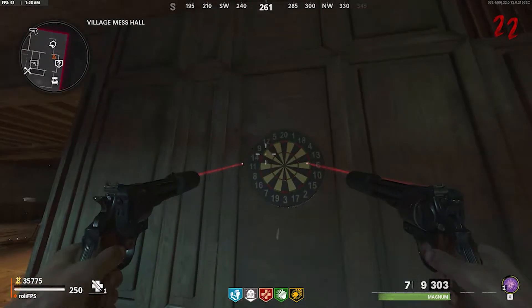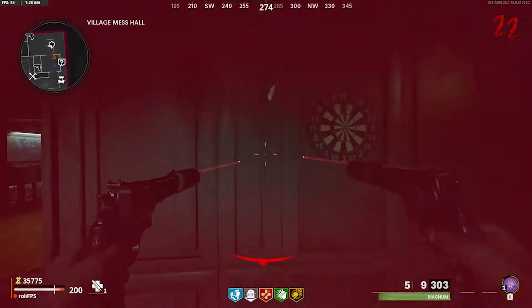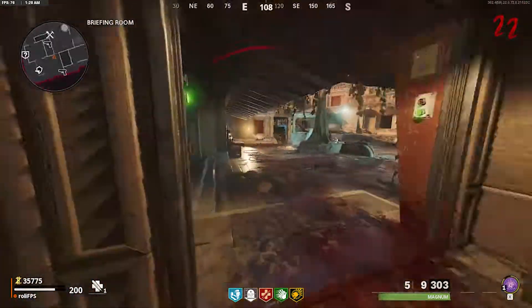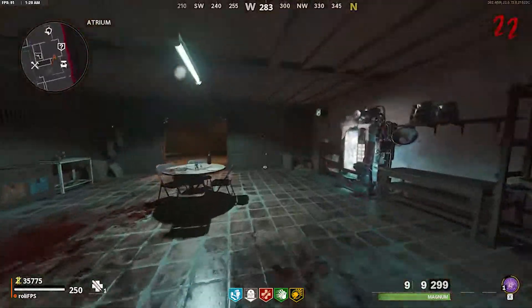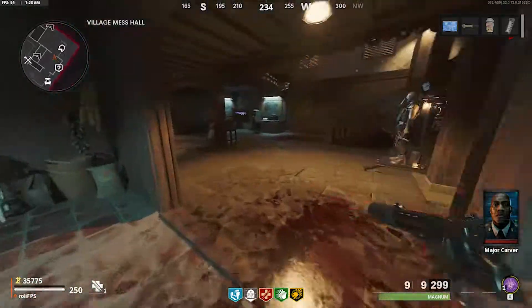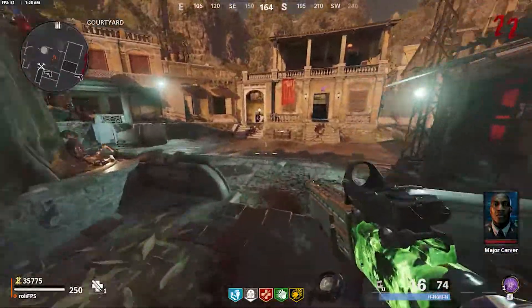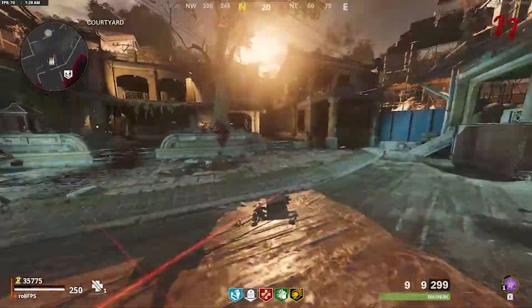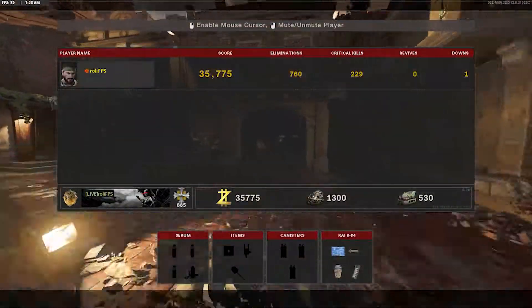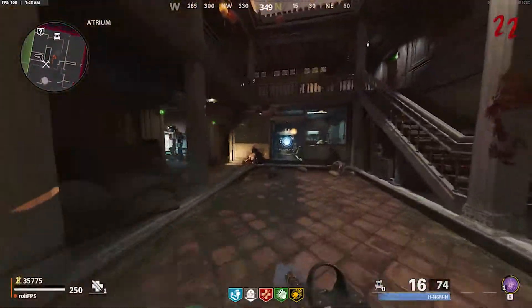You'll have to go to the dart board and shoot each number that you got by comparing the hints with the numbers on the dart board. After you've shot the numbers, you'll also have to get a bullseye. If you do this correctly, the dart board will actually open and you'll be able to pick up a converter.